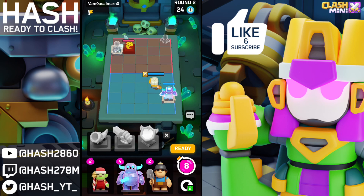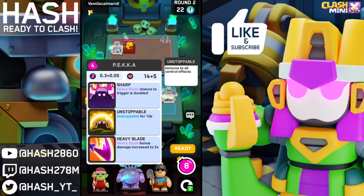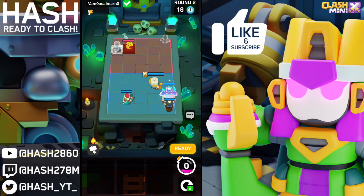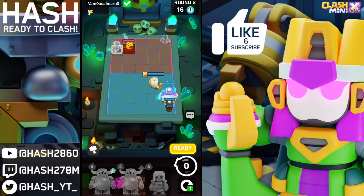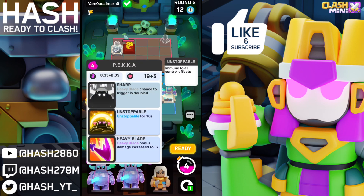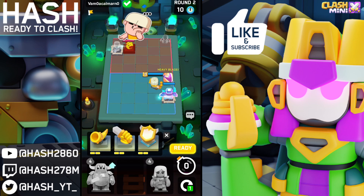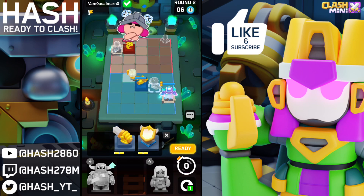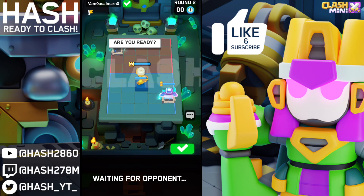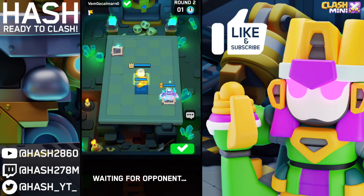The Ward would be really great in this matchup because he has the Ice Wizard. Firstly I'm gonna upgrade my Pekka to the first ability and put down this mini just in case. I'm gonna scrap those two and upgrade my Pekka to the third ability. After that I'll place my Ward in the second lane — actually the middle will be better. Let's see what happens.